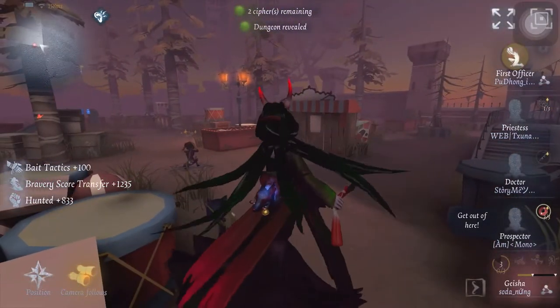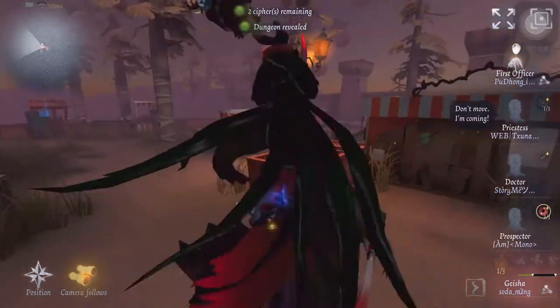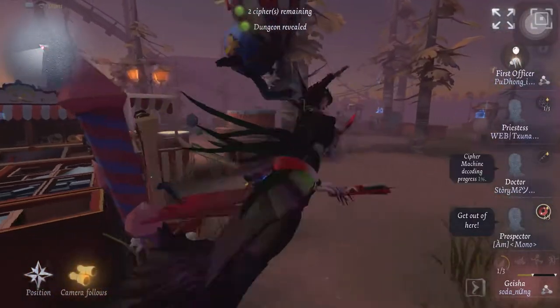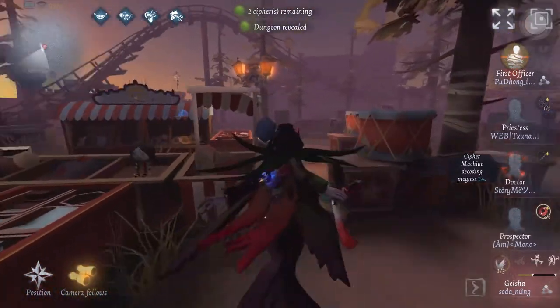And so from here I got down and it was a solid 3 cypher kite. From here, Geisha only got her first presence and there are already 2 cyphers starting to be worked on.